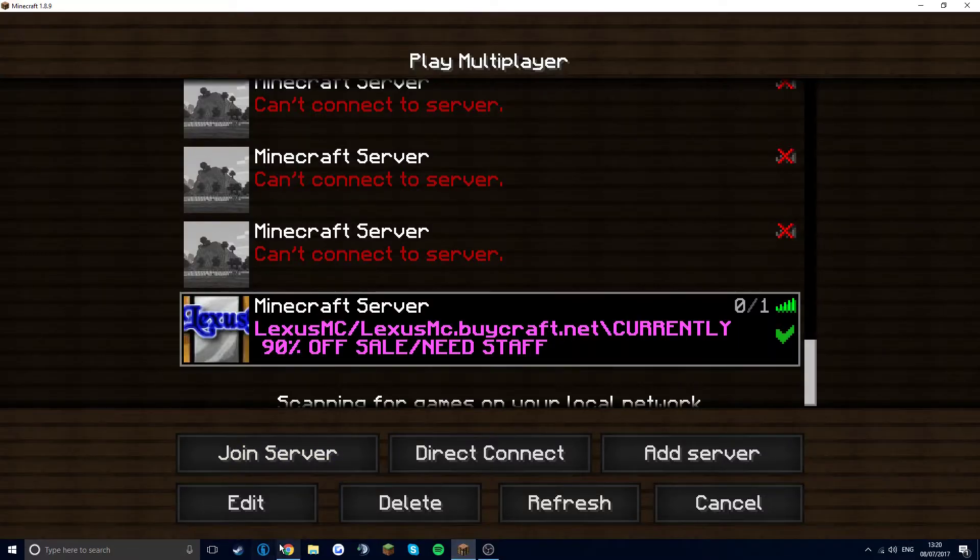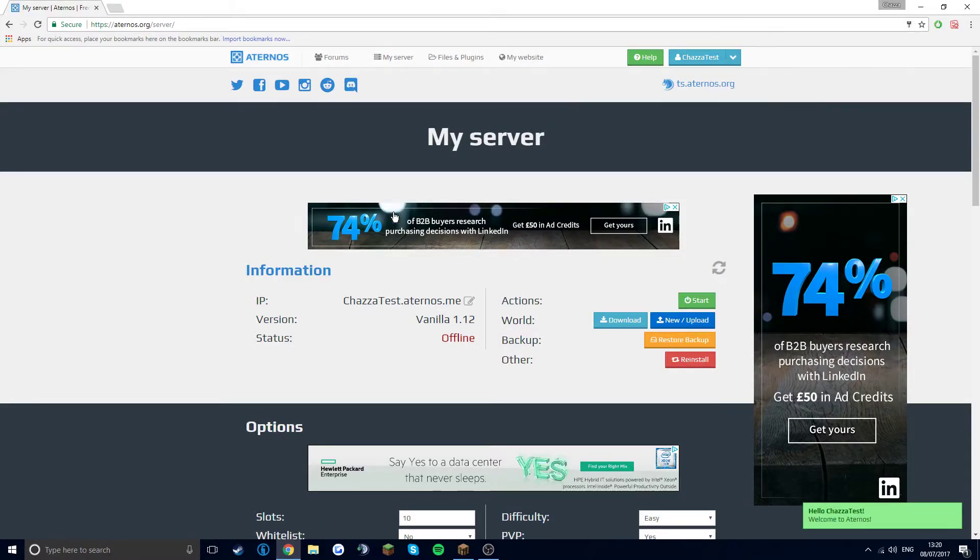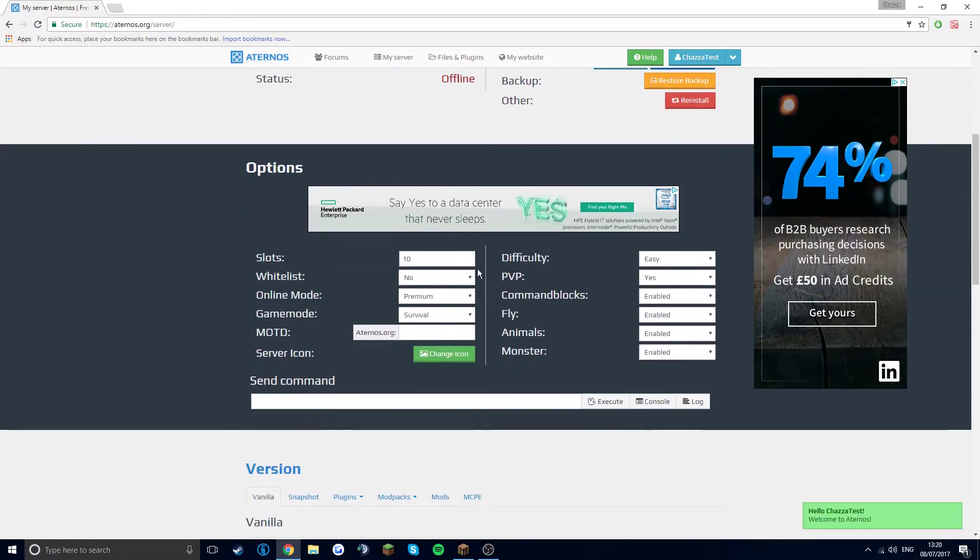So you obviously have to cover mine. And then you have all these settings — you can go up to 9 billion layers basically. But I'll just do 20 and 15 for this video. You can choose if it's cracked or premium — I'm going to go for premium as that's better. The whitelist will be no.